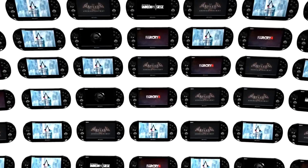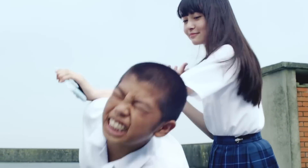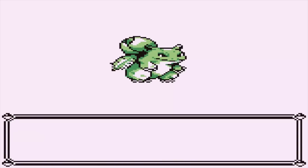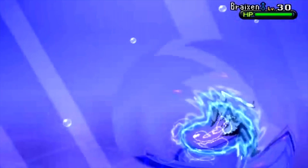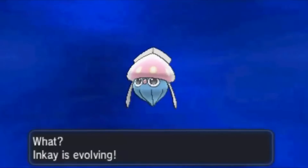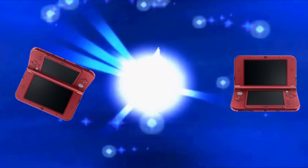Up next at number three we have Pokémon X and Y. Throughout all the Pokémon games there have been tons of different ways to evolve your Pokémon — hitting the right level, using rare candy, having high friendship, knowing a certain move, or training in a certain area. But in Pokémon X and Y, the only way to evolve Inkay into Malamar is to take your 3DS while it's leveling up and turn it upside down.